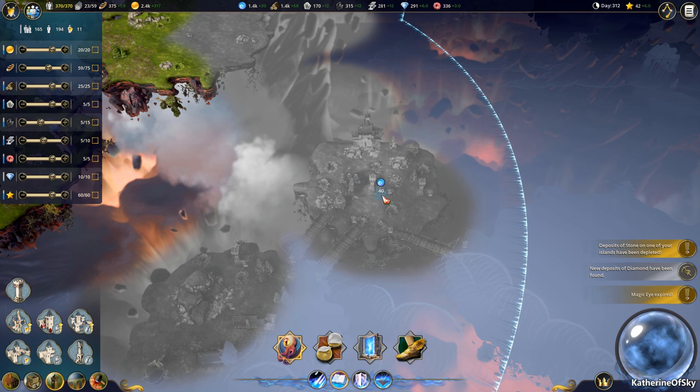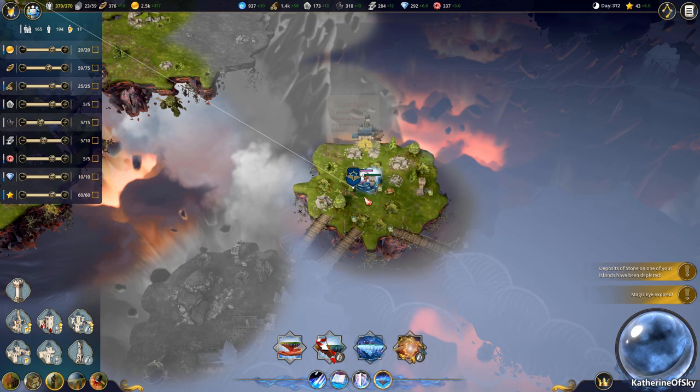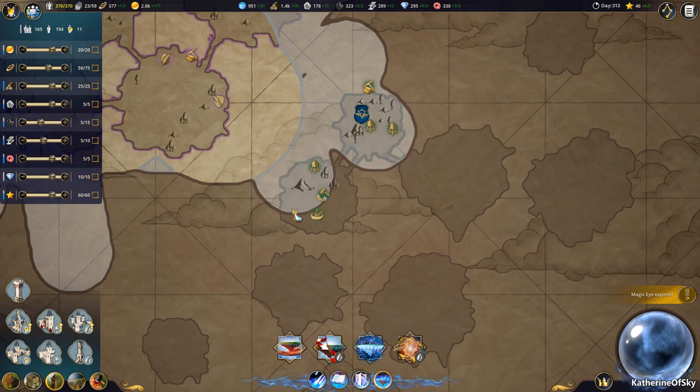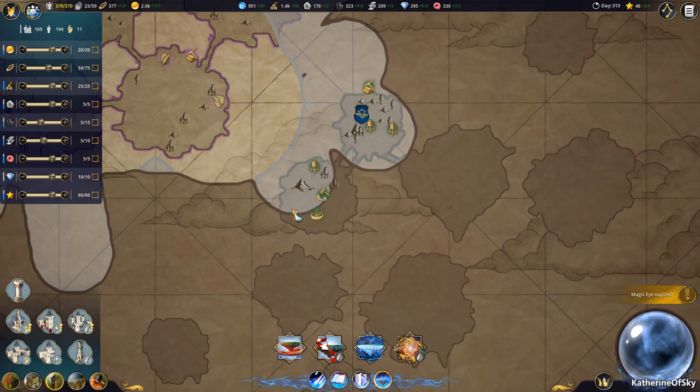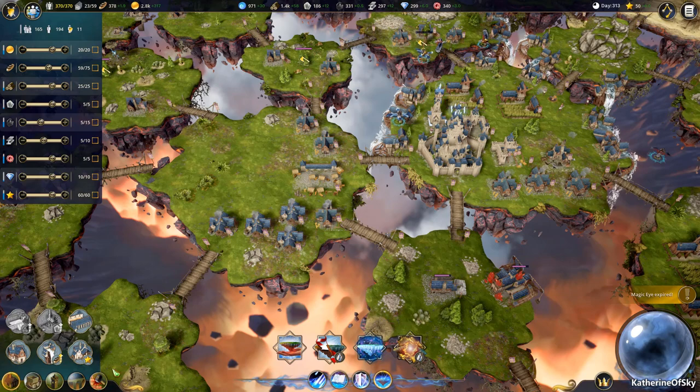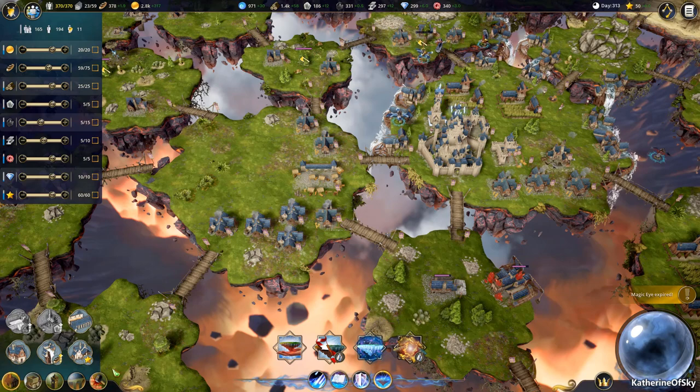We could get Gates of Fear, or what we could do is command our guys to blow up this island. One of our wizards is going to fly over there and surround the island with stuff. Let me make sure there's nothing good on that island, like no flying creatures. It seems okay, and then the AI is going to have to lose an island — that's going to be kind of really bad for them.